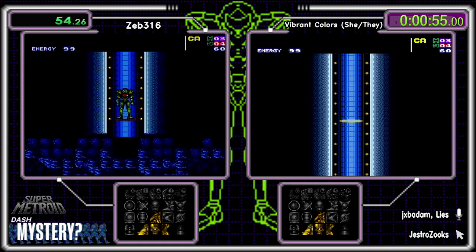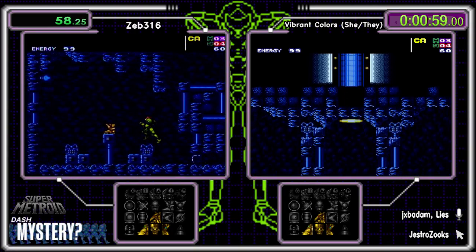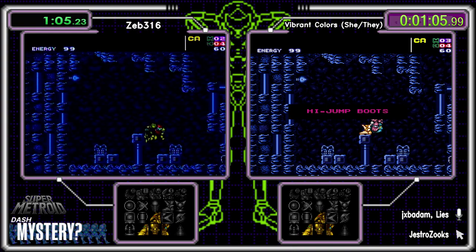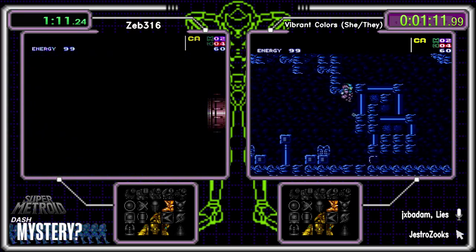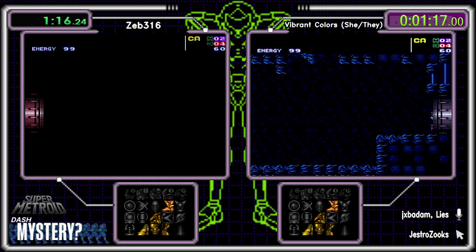The double jump is like a little baby space jump — you get a first jump and then a second jump. High jump — oops, words are hard. What's nice about those items is we don't have to damage boost to get the morph ball in the ceiling. Let's see which of our runners remembers that.